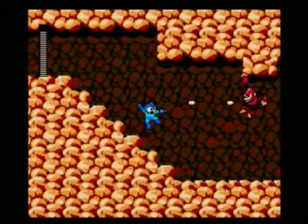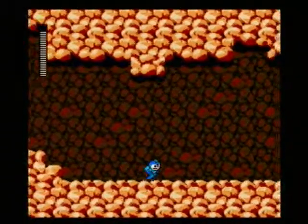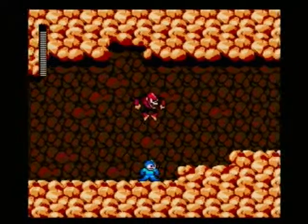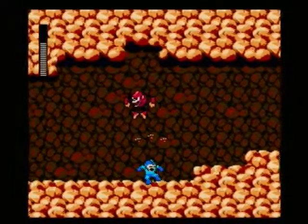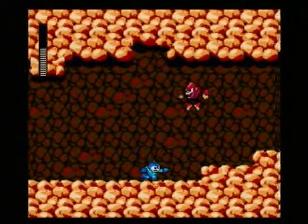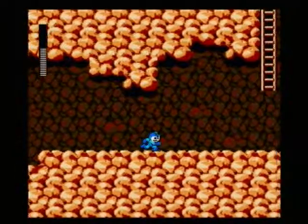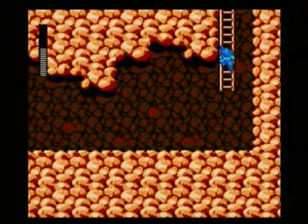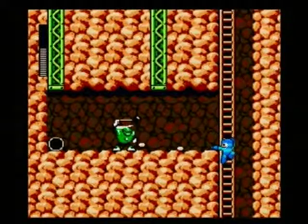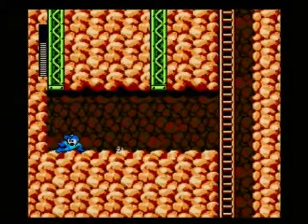These guys are a pain in the butt. This first one you can get rid of pretty easily because you have a way to shoot at him. Otherwise they jump back and forth. It might just be better to use Magnet Missile. I'm trying to conserve it because it's this stage's boss weakness, but it might not be worth my time to do that.